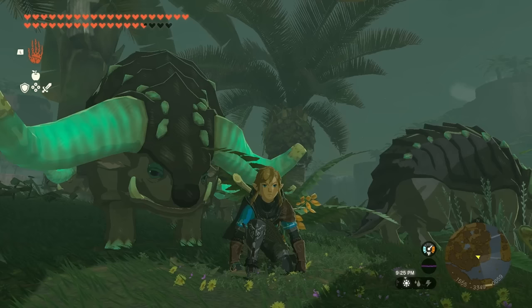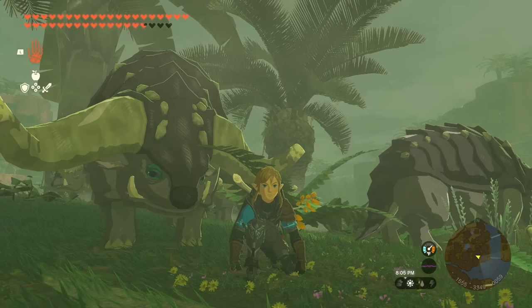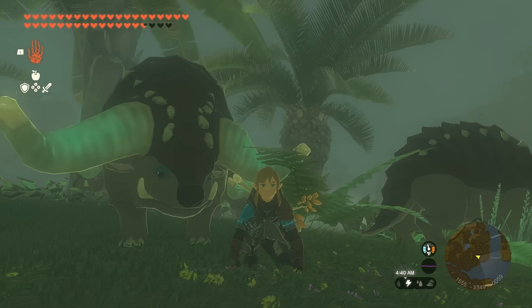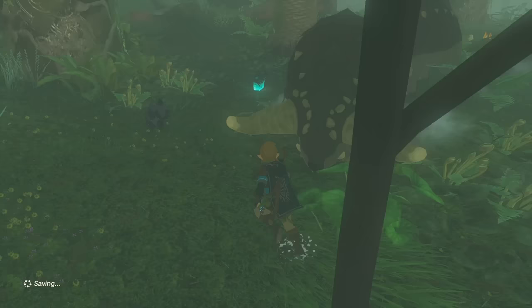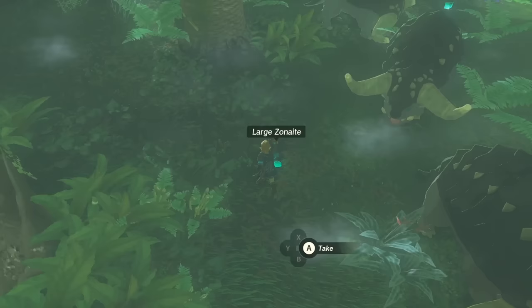The bony parts of Dondons glow at night — they start glowing at 8:10pm and stop glowing at 4:45am. Feeding several Dondons doesn't do anything special; they all simply drop gems with their own loot pools, although this could be a good way to increase your chances with rarer gems and speed up the process.